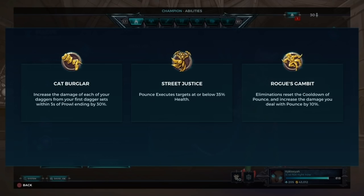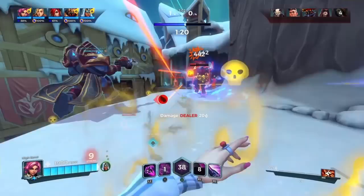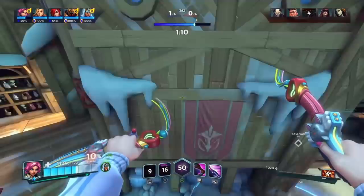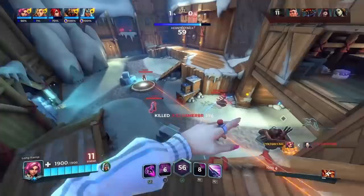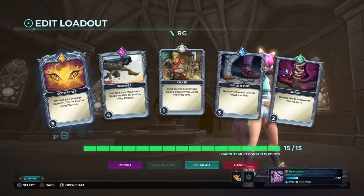Personally, I make many different builds. I had to redo this section because of a couple of card changes in a new update. Six Cents — damage reduction after pouncing — can now only be capped at 20% instead of 25%, so you need more points for it to be useful. Predation was changed from movement speed out of combat to reducing the cooldown of Prowl when hitting knife shots. That's a new meta way to play Maeve — Predation 5 with the Cat Burglar talent.